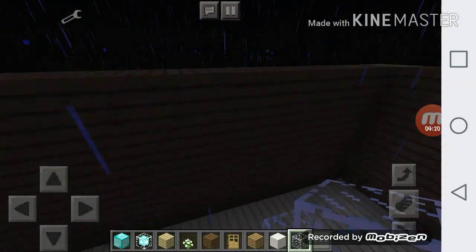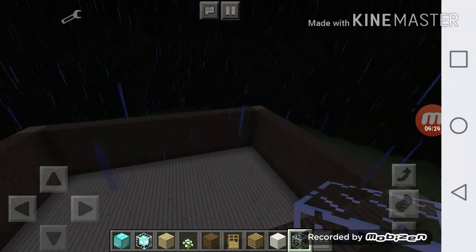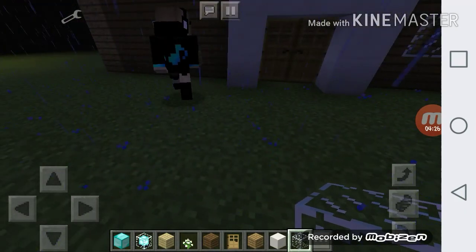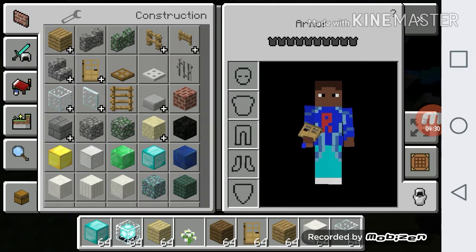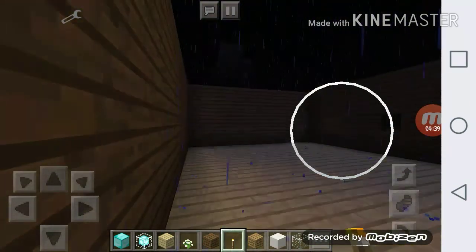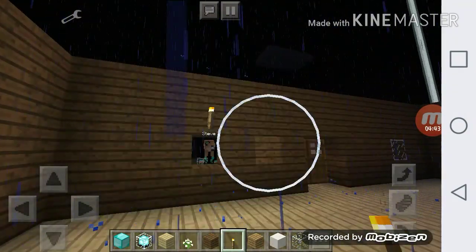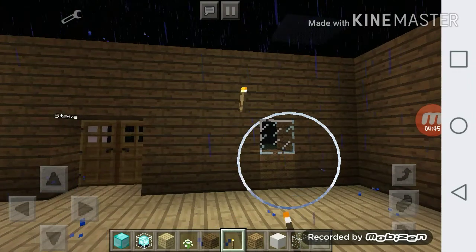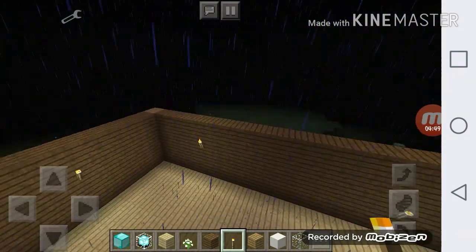We need some windows. I put one inside by mistake. How many more do we need? We also need some torches. Yeah, let's put some torches to light up the place. Let's put some around here — get this place lit up. There we go.